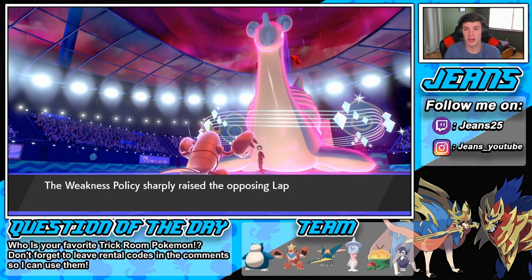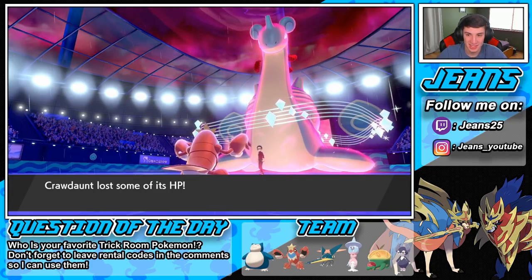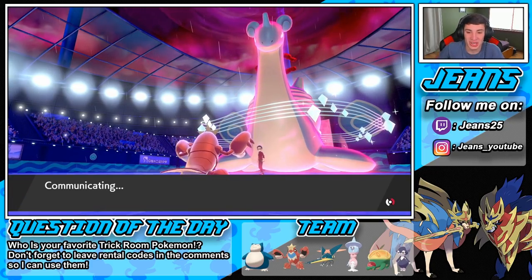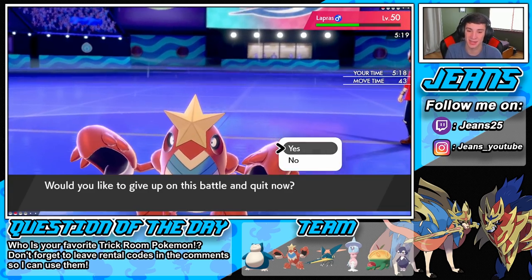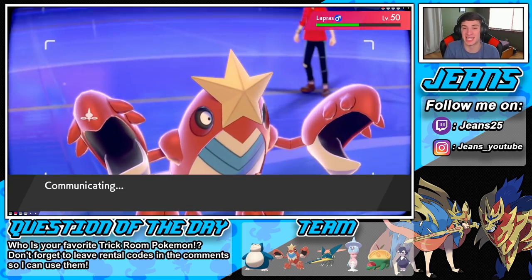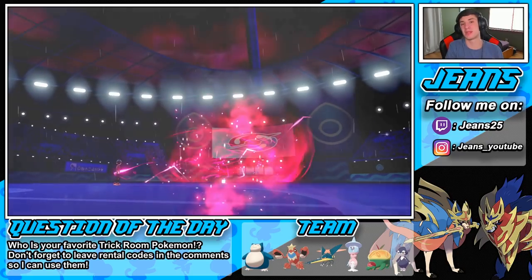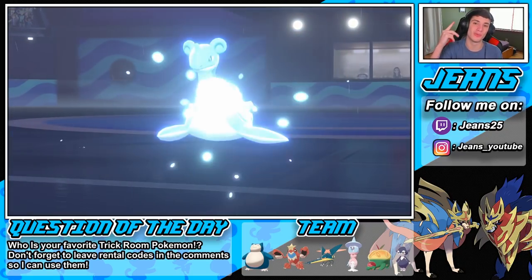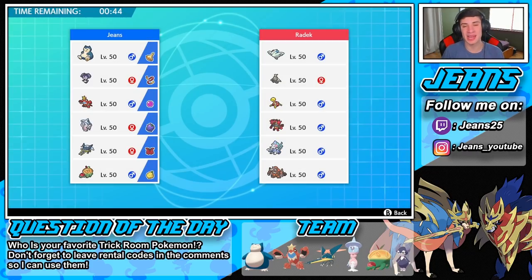Is anyone else struggling against these Lapras? They are just too good. I'm going to save Crawdaunt — my boy is not dying here. Hit the run button and give this guy the win. GG dude — Lapras is too strong, so good this season. But let's hop into match number three and try to go two and one with this team. Hopefully I get to show off Appletun as well.